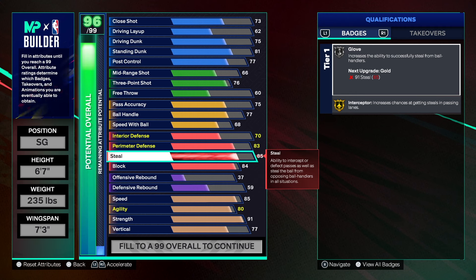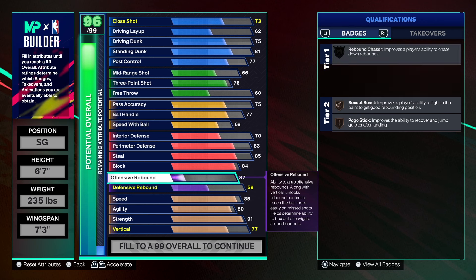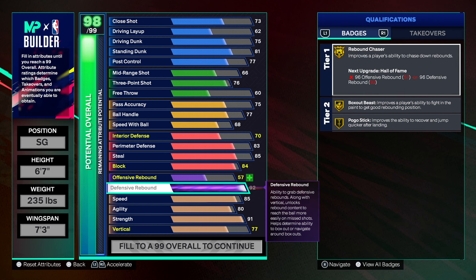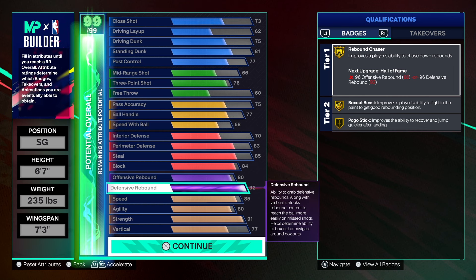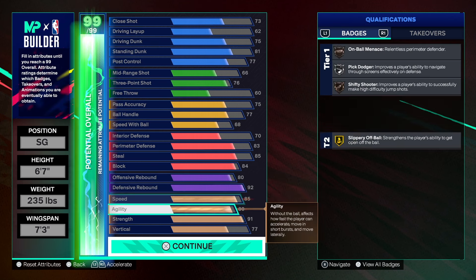This is the most important part of the build for the name: we got a 92 defensive rebounding and 80 on offensive rebounding. So we got Gold Rebound Chaser, Gold Box, and Gold Pogo on the small forward. We have 85 speed, 80 agility, 91 strength, and 77 vertical.